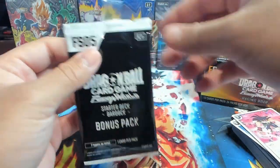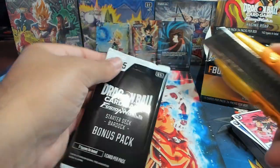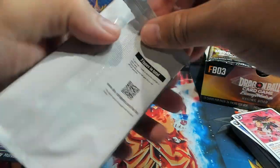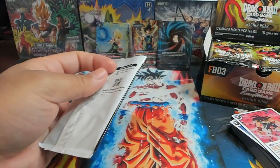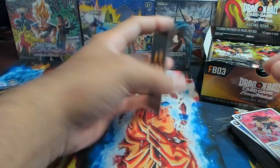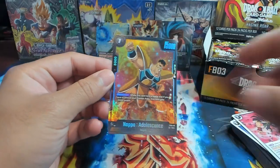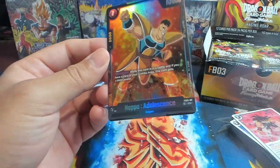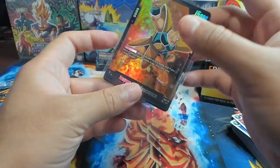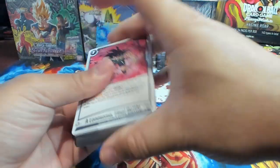These are singular packs so I'm always scared about damaging them. Let's see what our extra is — we have Nappa as the alternate art. All right, so that's the Bardock starter deck. Let's dive into the set itself.